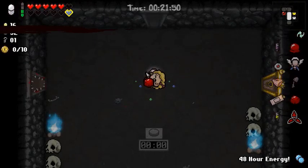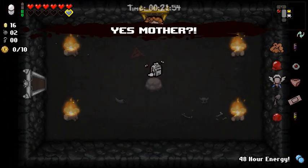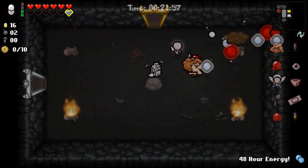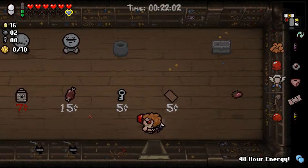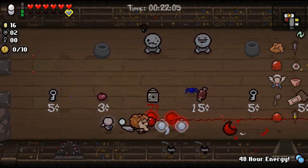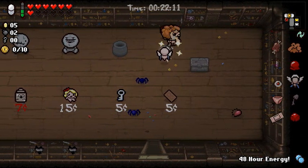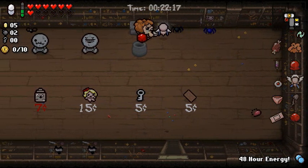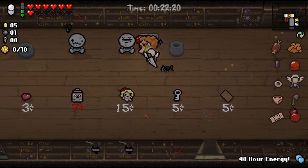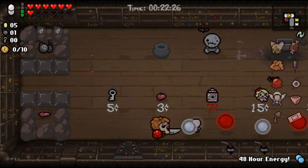Mom's Wig, I'm sure — got the Mom transformation. I'm not going to take Breakfast, because then I won't be able to do anything with that soul heart I have. If anything, Meat's good — I like Meat. Because the soul heart was automatically gone, I still get the benefit from the gold heart — that was pretty cool. Now we're cooking with gas. There's no reason not to do that.